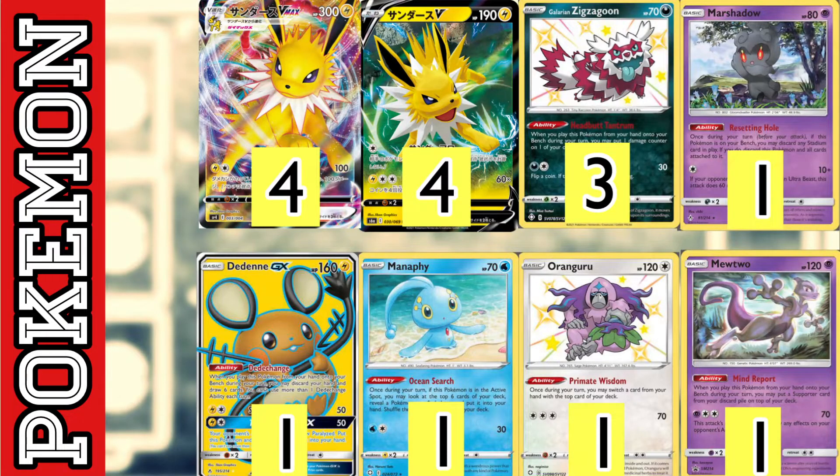We play one copy of Manaphy — while it's in the active, you get to look at the top six cards of your deck, find a Pokémon, and put it into your hand, so it acts like a Great Ball every turn, helping us search out our Pokémon line. We also play one copy of Oranguru with the Primate Wisdom ability, which lets us put a card on top of our deck. We can pair this with Mewtwo to place a supporter card on top and draw it into our hand.